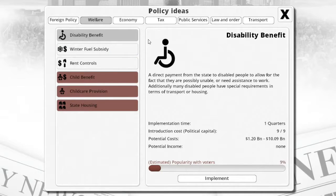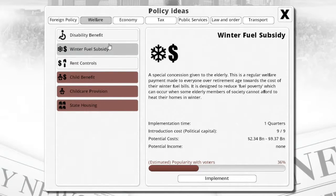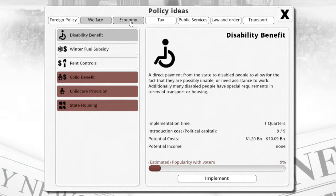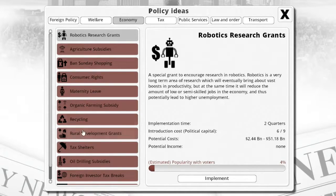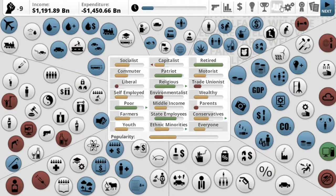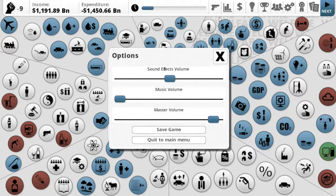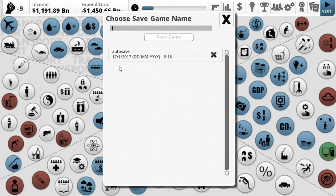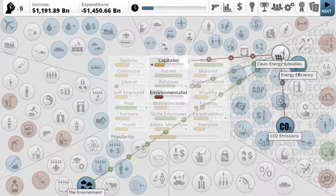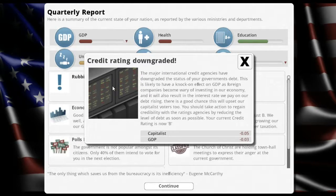I do want to do disability benefits but I won't yet. Let's go into welfare and economy. I want to try and get recycling as well. I also have mods on — I forgot about that. I'm actually going to go ahead and save. I couldn't disable the mod because it crashed every time, so I'm just going to leave it. Credit rating downgraded — the debt has changed, not sure if it went up or down. The environmentalists are not happy.